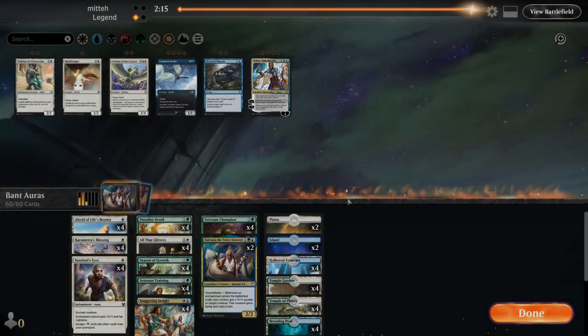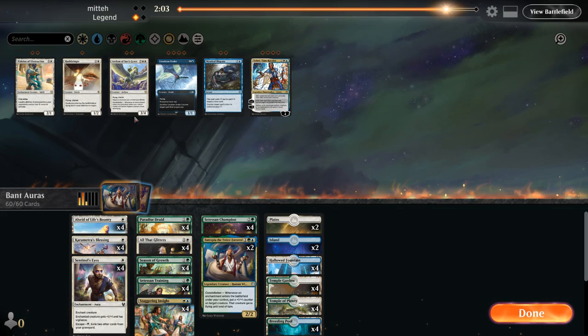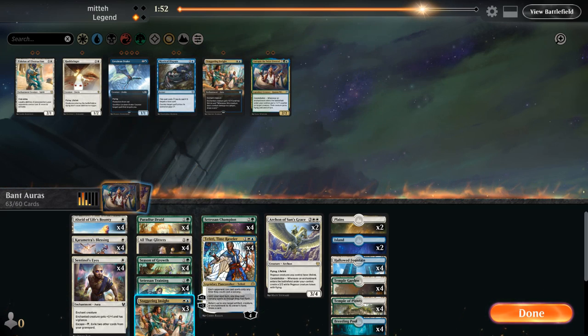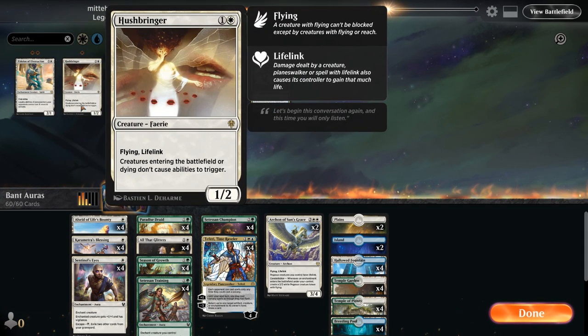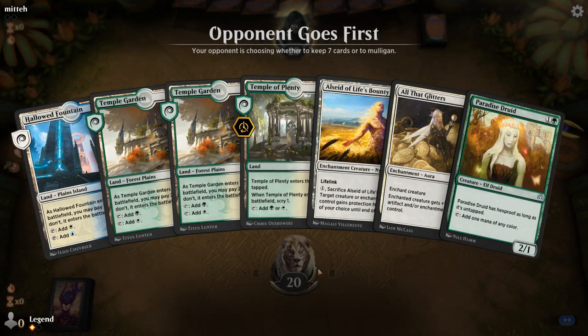Moving on to the sideboard against black-white Doom Foretold: probably want Archon as an extra threat. Teferi could be okay since it's something I don't mind sacrificing to Doom Foretold once we bounce a card with it. Eutropia probably not amazing here. Staggering Insight is also a card I don't mind cutting in removal-heavy matchups, same with All That Glitters — though it is a way to quickly end the game. Don't think I need Hushbringer, as it can also be a nombo with Champion and Alsaid since we wouldn't draw the card. Don't think I need Eidolon either.